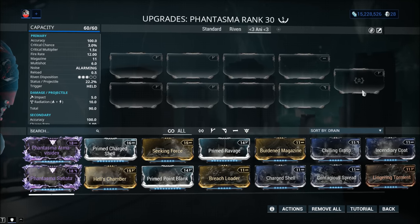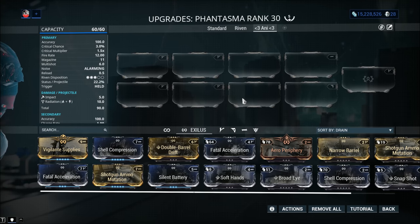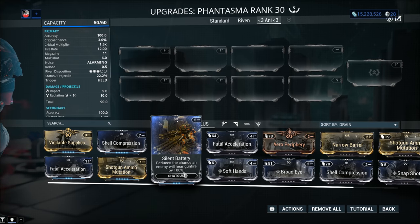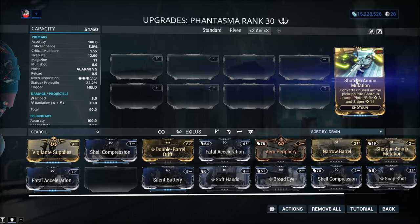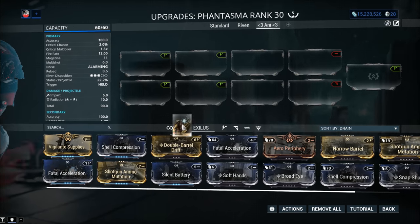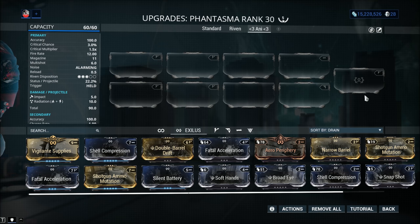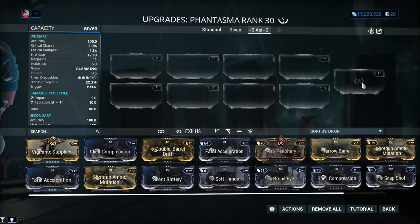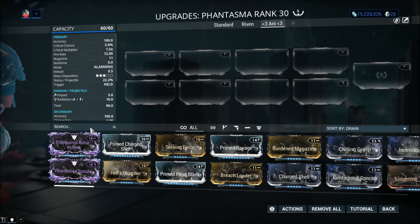The weapon's Exilus slot — is it worth unlocking? Not really. You can go with Silent Battery for fun, but I wouldn't bother. Shotgun ammo mutation isn't really needed either; you can use Carrier with Ammo Case or drop pads. Fatal Acceleration does help to a degree, especially with the secondary fire mode, but from my point of view it's not worth unlocking. If you're a newer player without all the resources yet, save yourself the trouble and leave it locked.